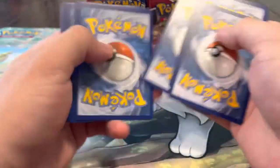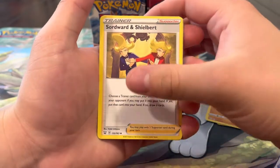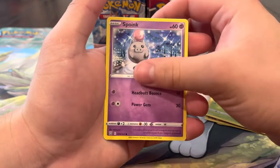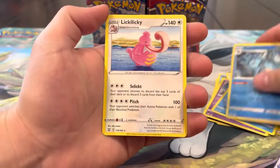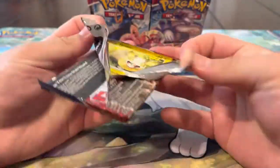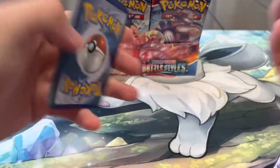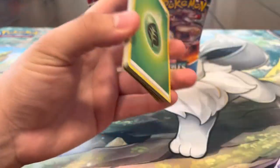We got a couple of regular rares in a row. Pack six: Psychic Energy, Gliscor, Fearow, Corpish, Cacnea, Murkrow, Spoink, Mr. Mime, Kingdra reverse - I like me some Kingdra - and a Lickilicky. We still want that gold Klinklang; we have two gold Houndooms which is one of my favorite gold cards of all time, but we're still missing the Klinklang.